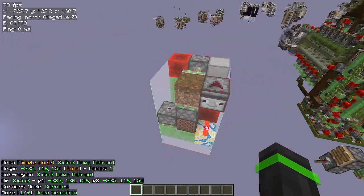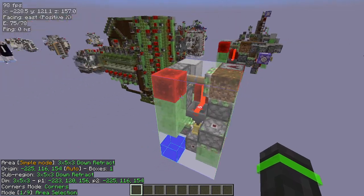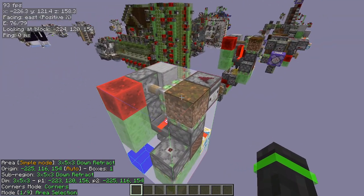Hi guys, my name is Scorpio, and I'll be showing this retract through dirt contraption that is currently the smallest, which is at 3x5x3 dimension.